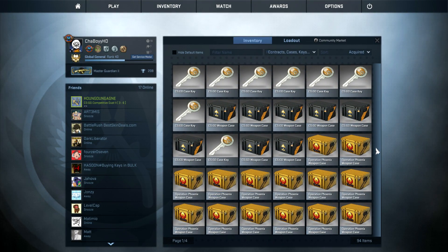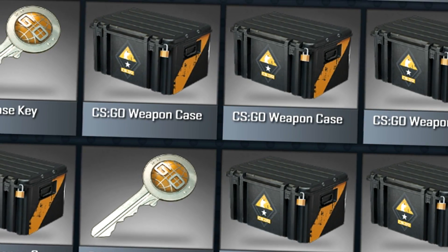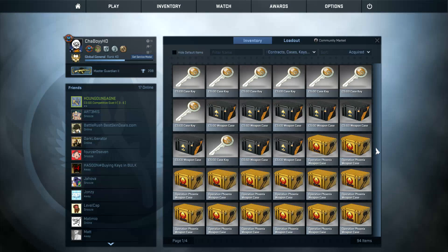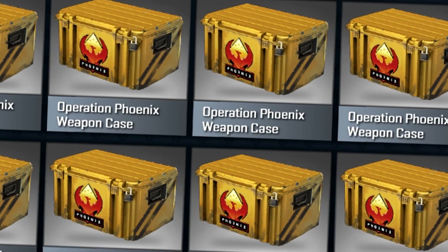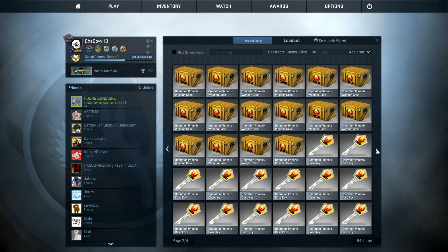These are the most expensive weapon cases going around. This is the CSGO weapon case which is like six, seven bucks a case. Then you've got to go and buy the key which is like four bucks and they're quite expensive. So I thought I would buy those ones and I've got the Operation Phoenix Cases because we're going to get the AWP Asimov.